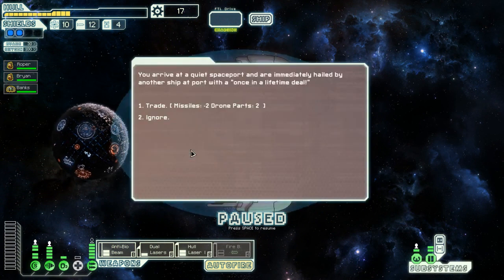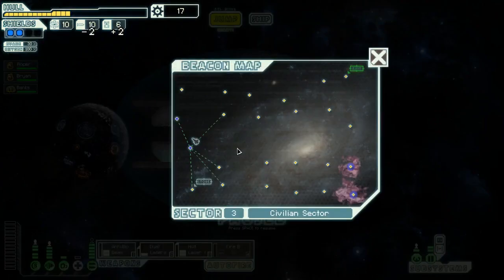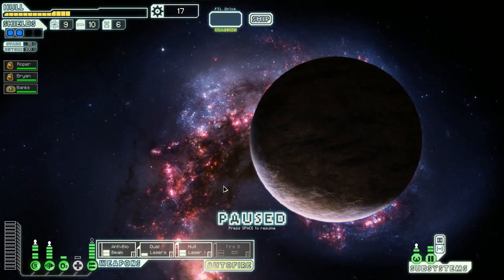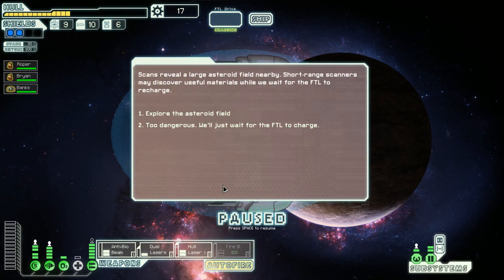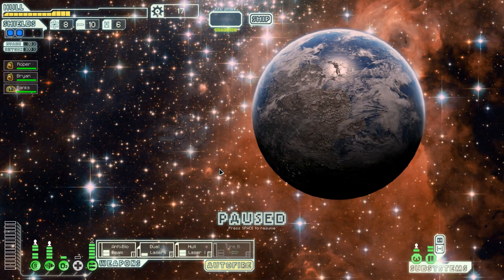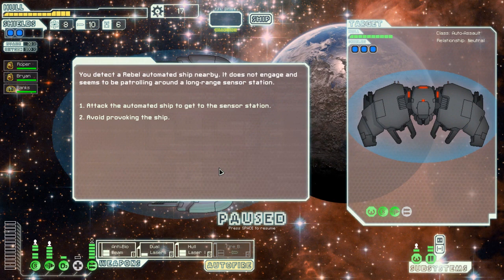Two missiles for two drone parts - yeah, why not, drone parts are worth more. If we get something awesome here we'll go to the store, otherwise we'll continue on our merry way. Explore the asteroid field - nothing there. We'll continue on our merry way then. Attack the automated ship to get to the sensor station.